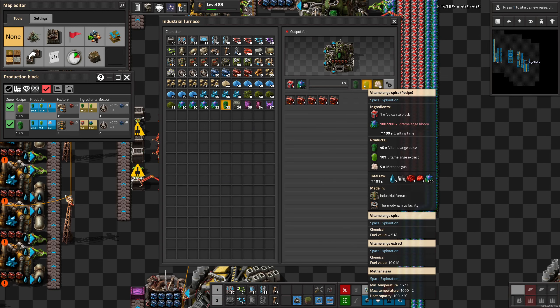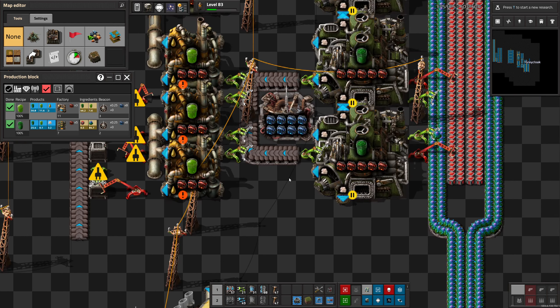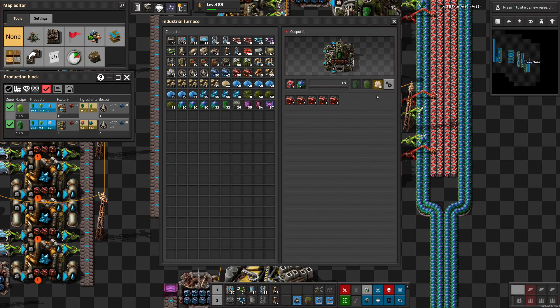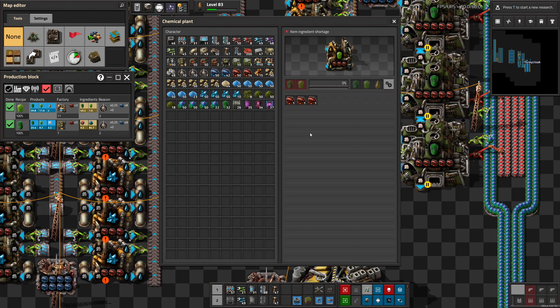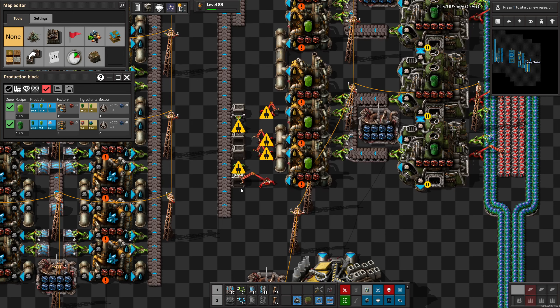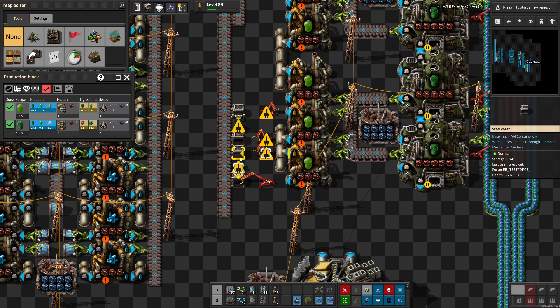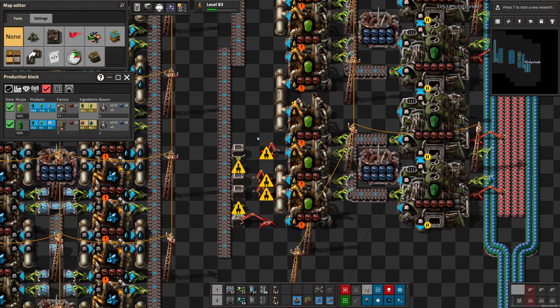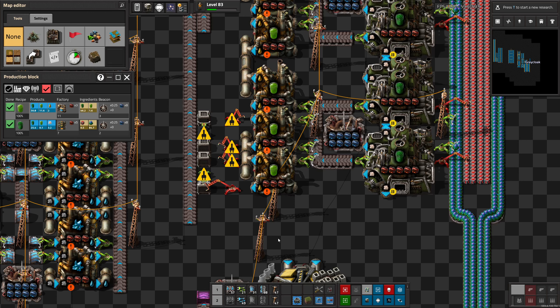How much throughput are we having here? 100-second crafting time, okay, that takes a while. And we only output 40.1 items, so of course this is just our influx of spice that we need to input here. Two thirds of this is output again, and we actually want to output some of that as our output for this build along with the extract.